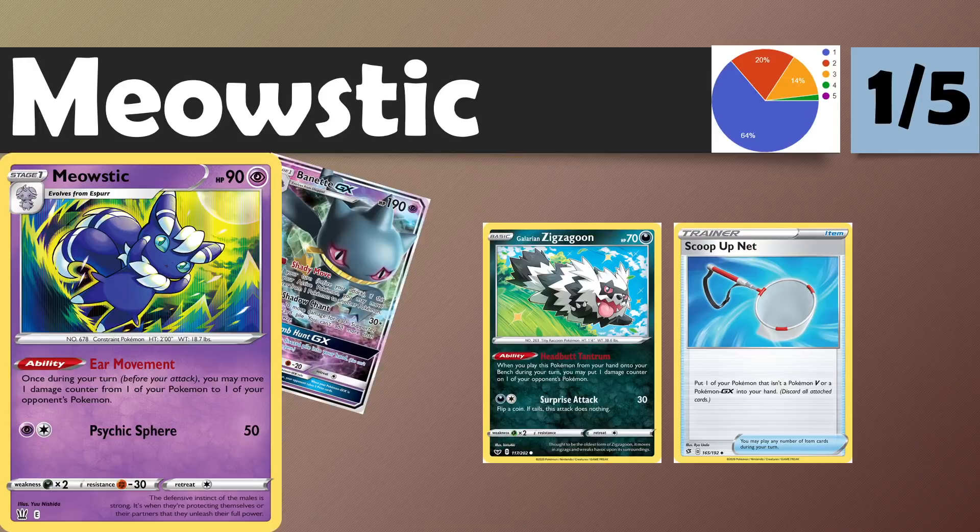Next up, we have Meowstic — another Stage 1 with an ability worth mentioning but probably not seeing great heights. The community is in a similar frame of mind. It has a similar effect to Banette GX, which did see play. The ability is Ear Movement: once during a turn, you may move one damage counter from one of your Pokemon to one of your opponent's Pokemon. One counter means a lot less than it used to, and this commits multiple bench spaces. The stipulation that the damage must be on your side means you won't always have damage available — if your opponent plays a one-hit KO deck, there'll be many situations where you have no damage. A 1-1 line could immediately be two Zigzagoons instead, which is more consistent and doesn't take up bench space.